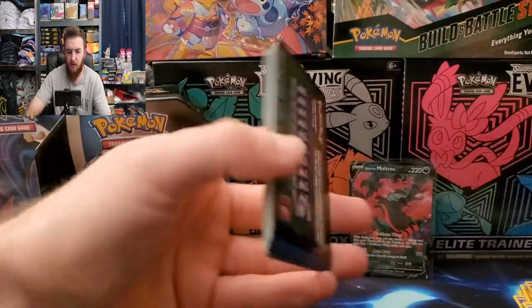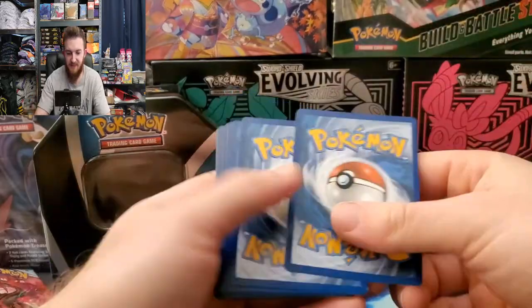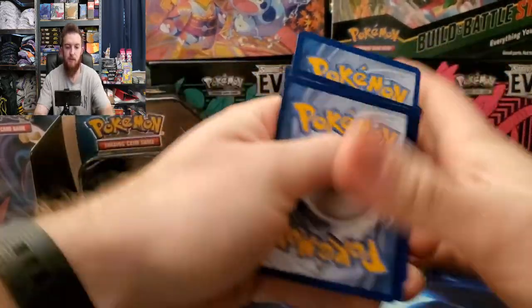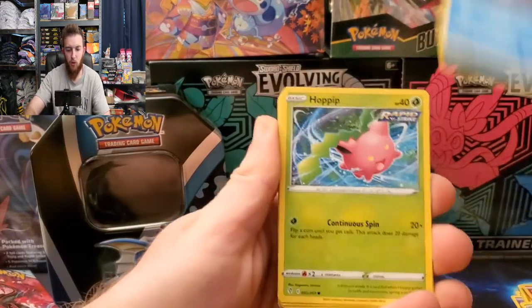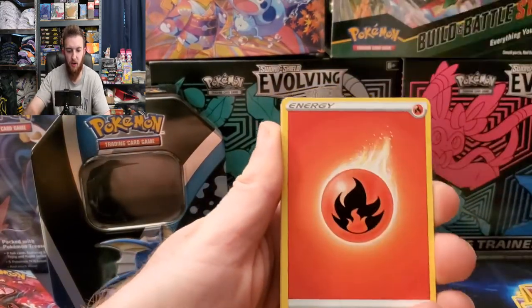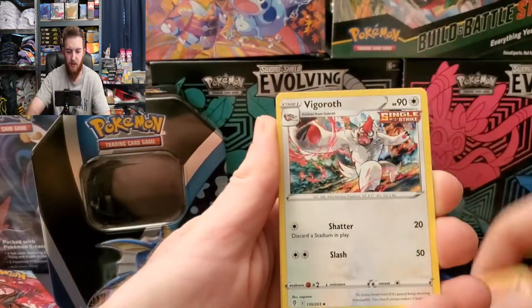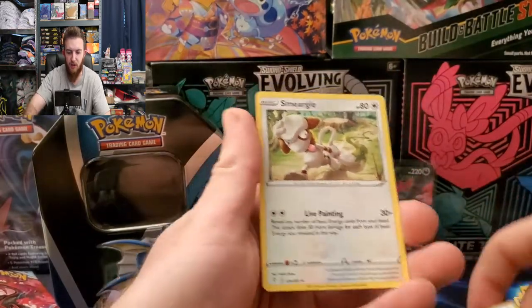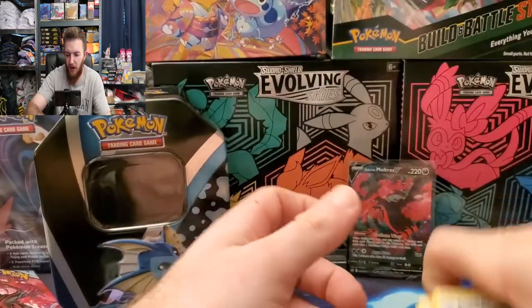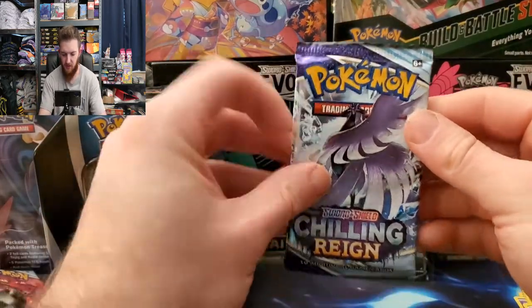Oh, two code cards, look at that! Here we go: Marill, Zorua, Tentacool, Hopping, Dino, energy, Moon and Sun Badge, Pyroar, Vigoroth, reverse Tentacruel, and Smeargle for the rare. Nothing too crazy there. Chilling Reign up next.